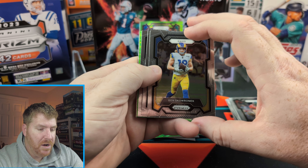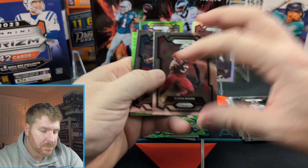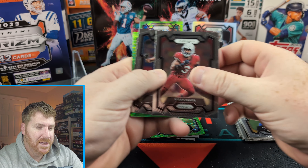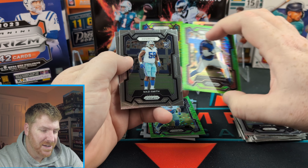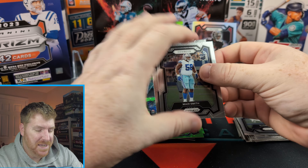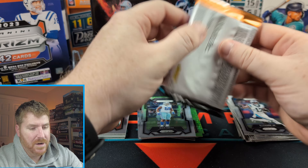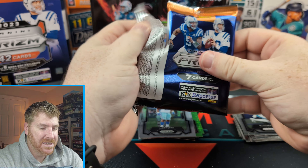Ben Scrawernick. Of course. Buda Baker. That's our CJ Stroud probably. Buda Baker, DJ Chark, Thibodeau. We got Mozzie Smith and Tanner McKee. Look at that little guy, snuck right out of there. Should we sleeve it? Probably not. Let's not sleeve it. Snuck out on me. Let's see what we got here.